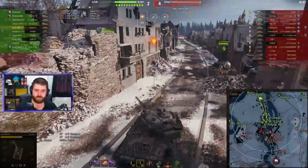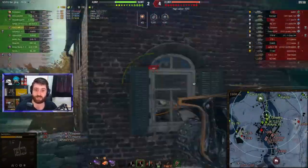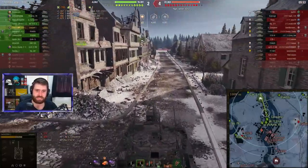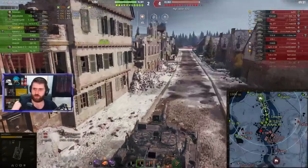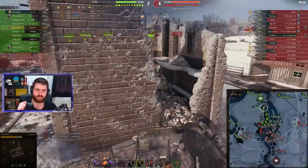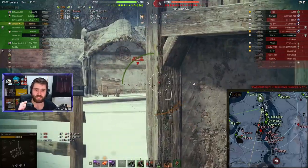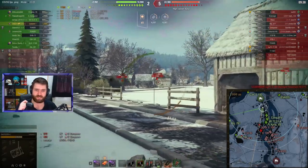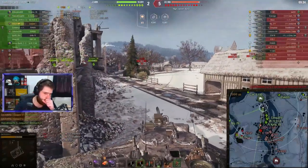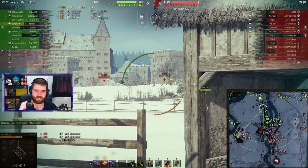Oh my goodness, that was almost a chunky boy shell from the E100 into the side of Dak. You definitely don't want to get hit by the big gun of the E100 — 750 damage into you is not something you'd like. Dak and their team are down by two vehicles, down by 7,000 hit points. We definitely need to start doing stuff.